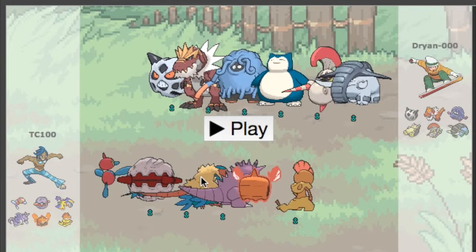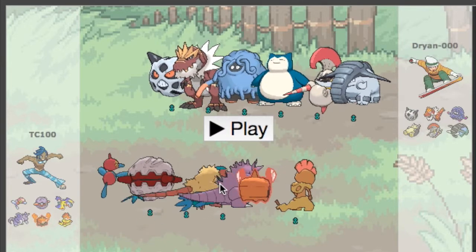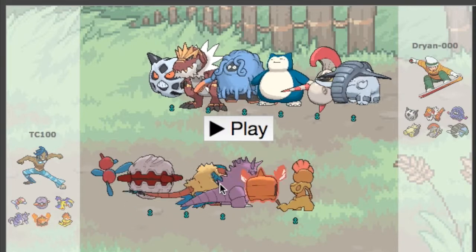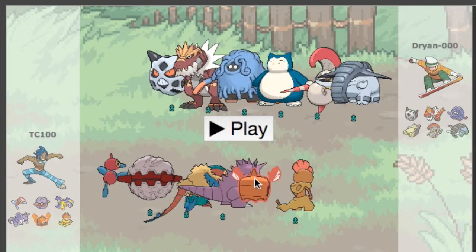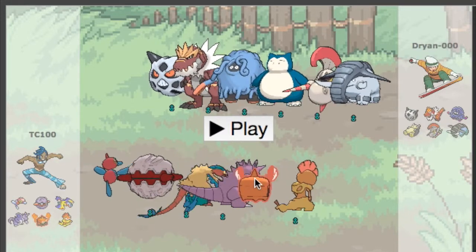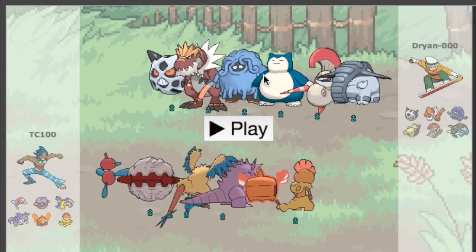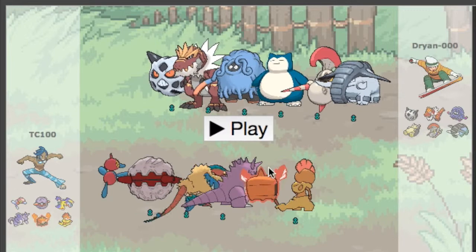We have Nidoking with Choice Scarf. Normally I'd run a Life Orb set but this time I'm using Choice Scarf to outspeed a lot of threats. I also have a Resto-Chesto Rotom-Heat with Volt Switch, Rest, and Will-O-Wisp. Look at my opponent's side — we've got Glalie, Tentacruel, Tangrowth, Snorlax, Escavalier, and Dolphan. About 5 out of 6 Pokemon here could potentially be burned, so that's a thing to keep in mind.